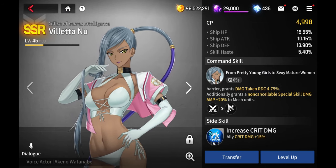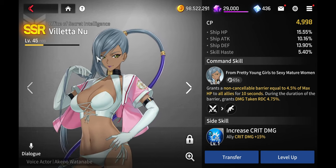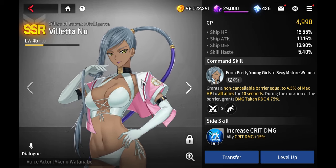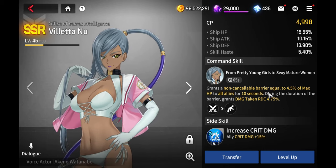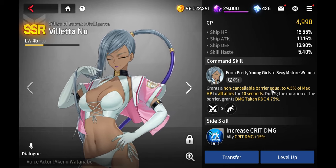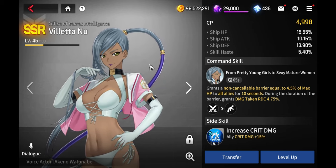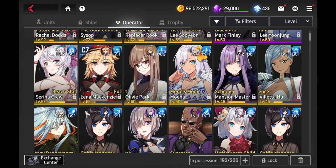Letter Knew — from the Code Geass collab — is another operator you could use. She provides damage taken reduction and a barrier of 4.5 which scales with levels. If you don't have her, watch for Code Geass collab reruns to pick her up.